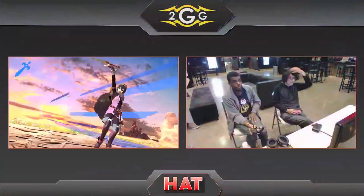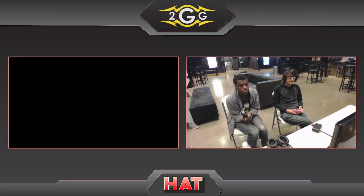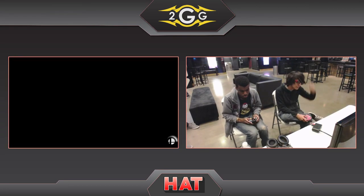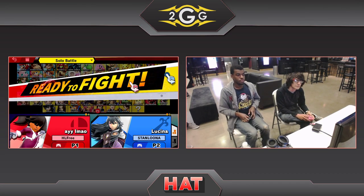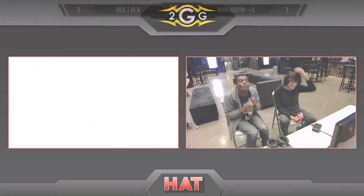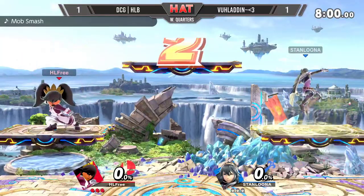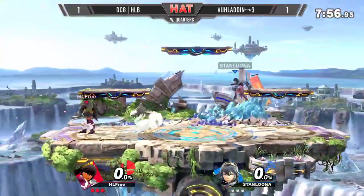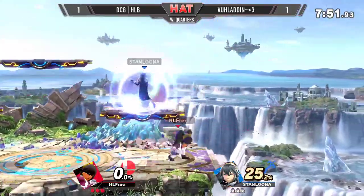Alright, same stage, same everything. Valadin just made a couple adjustments — knew what to look out for, avoided hitting moves unsafe on shield. He was dash backing a lot more, dashing out then coming with a punish whether it be a grab or just in there. HLB is very — I don't want to say aggressive, people overuse that word — but he throws out a lot of moves. He's always looking for an opening, always trying to condition you for something. Valadin's just reacting to what you're doing.